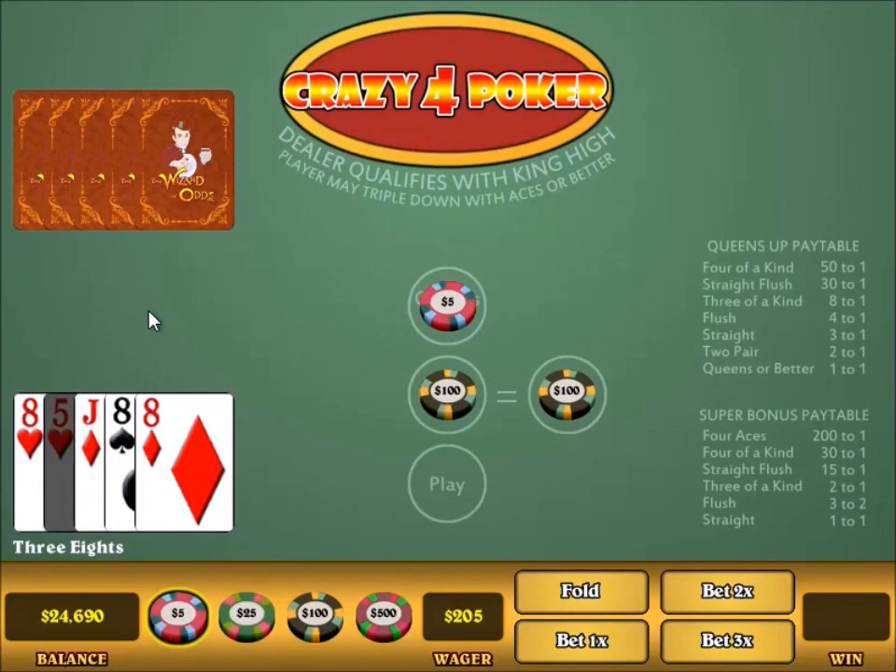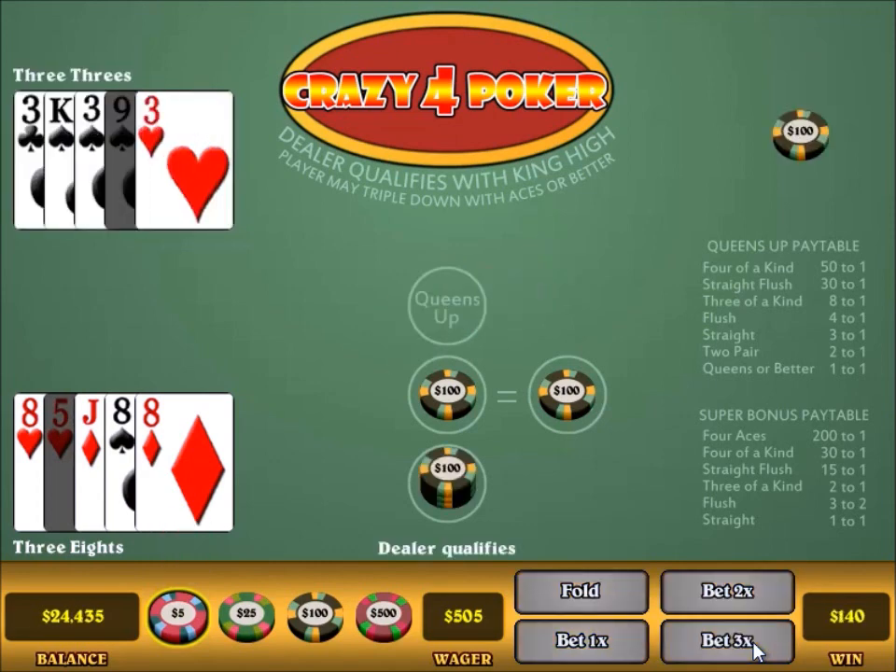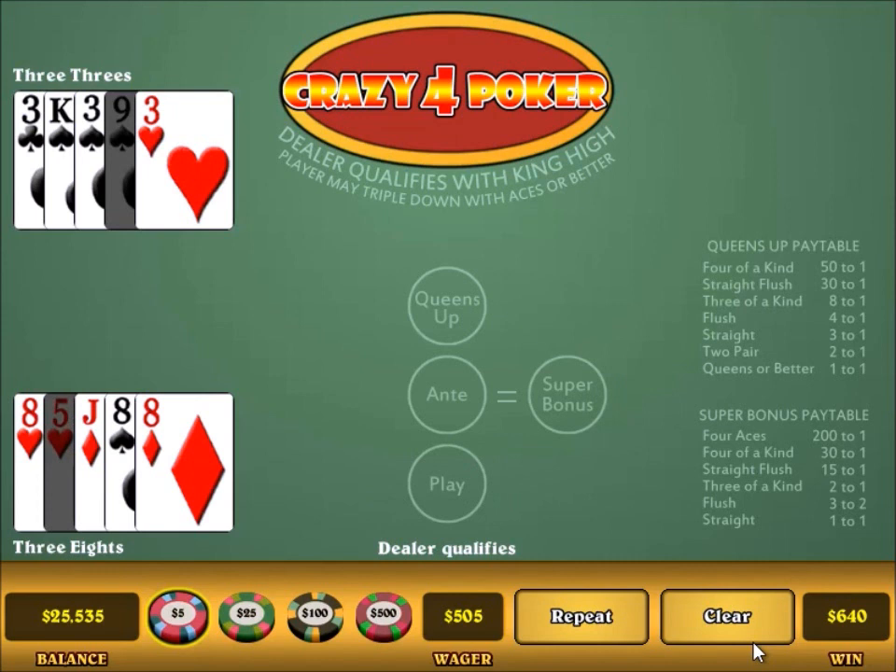Here's a nice hand — I have three of a kind, so of course I am going to make the big 3x raise. Again, you should every time the game lets you. And I win. My three eights beats the dealer's three threes. You can see I won $640 over a $505 bet. That comes from winning $100 on my ante, $300 on the play, and the super bonus with a three of a kind pays 2 to 1, so I had $100 here and that wins $200. And the queens up for a three of a kind pays 8 to 1, so I won $40 there. $100, $300, $200, and $40 — that all adds up to a win of $640.